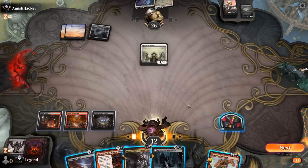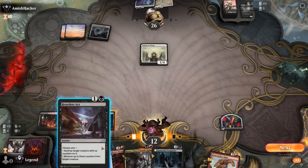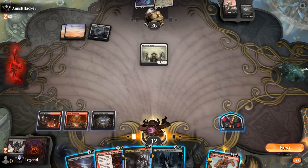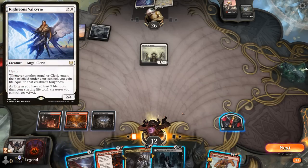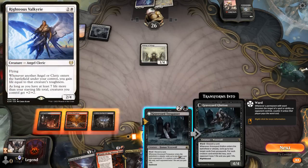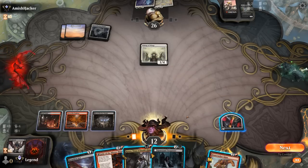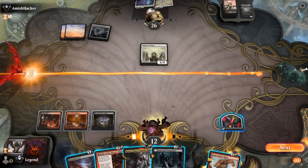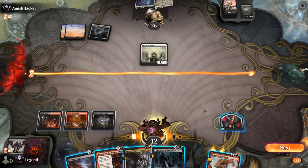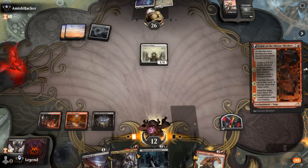Trespasser is not bad either. We can either get that going or Fable — I prefer both over Kroxa. Even though next turn they can play Resplendent Angel, we can easily kill it. The only problem is the opponent gaining four and potentially enabling future synergies like the Valkyrie. Trespasser can start pressuring their life total a little bit too, and gain a bit of life back. Fable can improve my hand and sort of enable Kroxa. Both are fine options — kind of liking Fable over Trespasser but it's close.